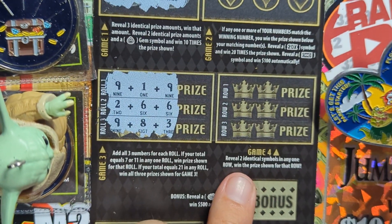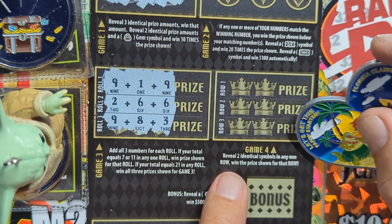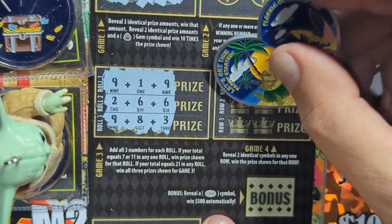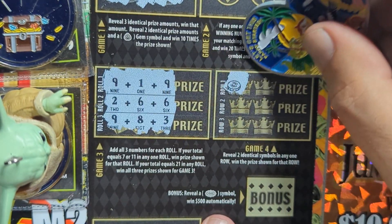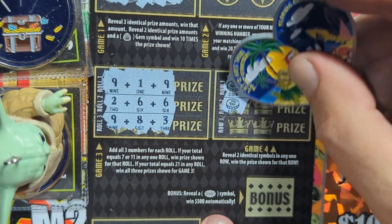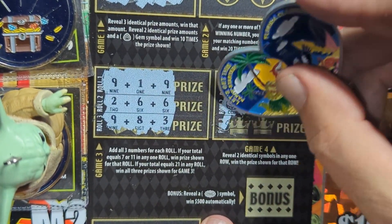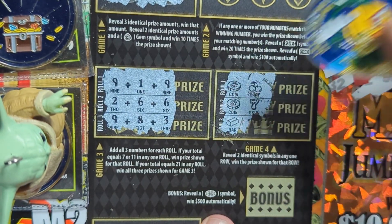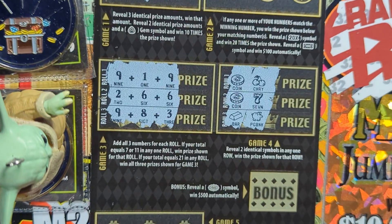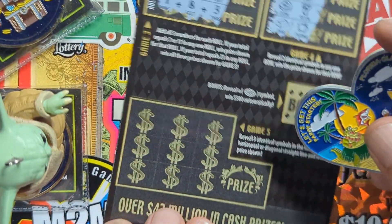Game four: get two identical symbols in any row to win the prize. First one — coin and cherry. Coin — come on, we need another coin, we got seven. Bar of gold — can we get a bar? No, we got a piggy bank. Nothing there. There's a bonus spot here for a hundred — we'll leave that for last.